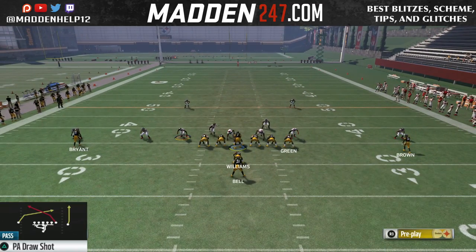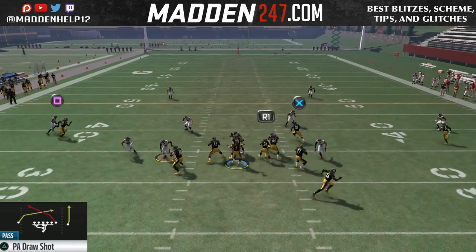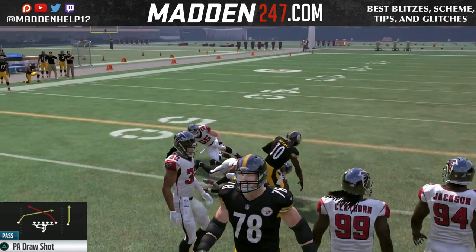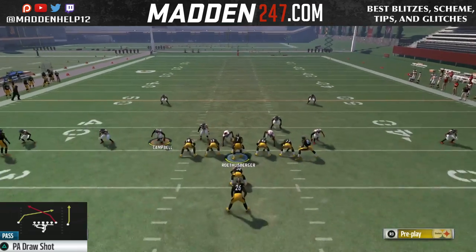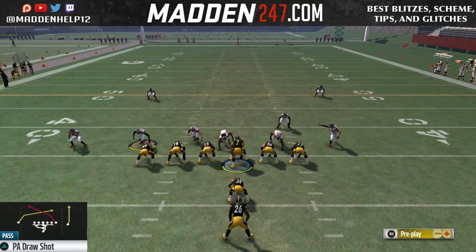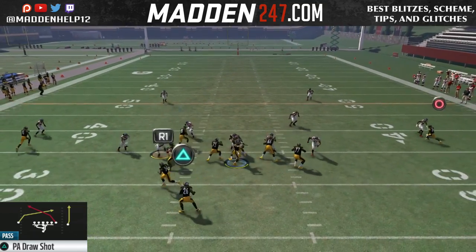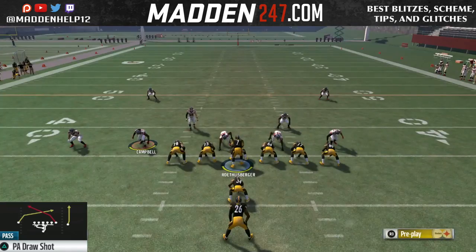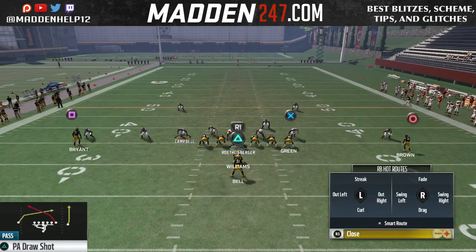Now the whole reason for this is if they're sending a nickel blitz off the left edge like that, we could throw a quick pass to that receiver every single time. This is my go-to play when I see people running nickel blitz. We could run it to either side. But the adjustment is you want to get everyone on a route, just in case they're playing man, so they can't double team that quick route to the left.